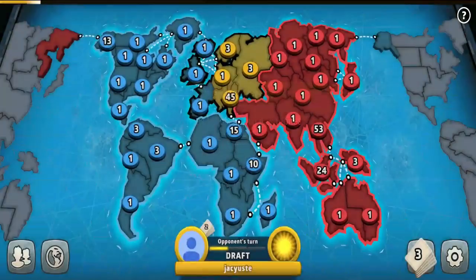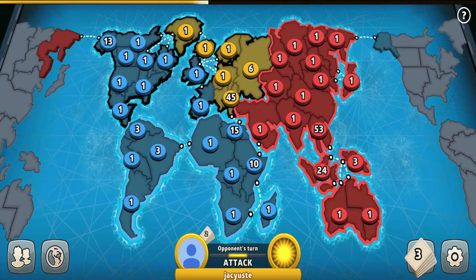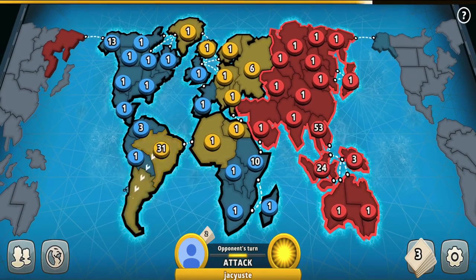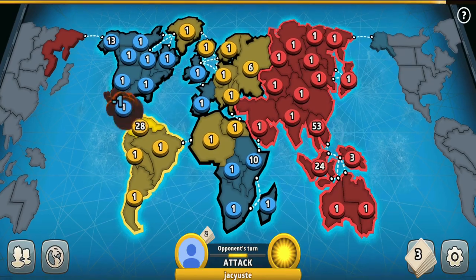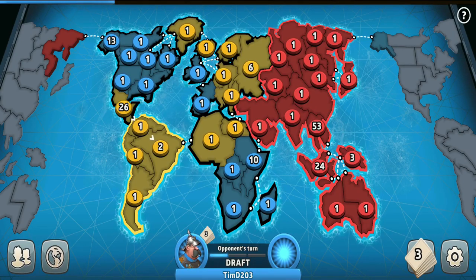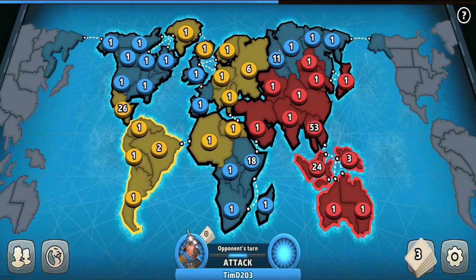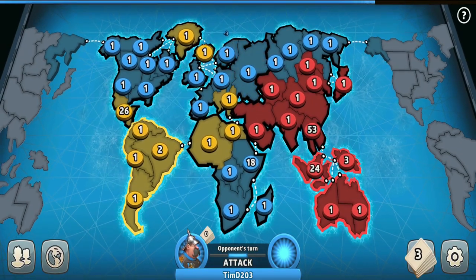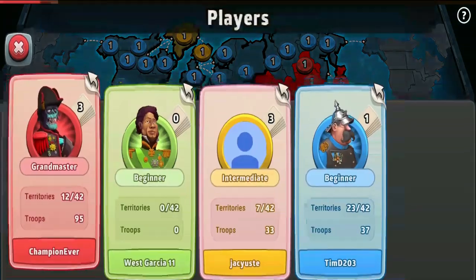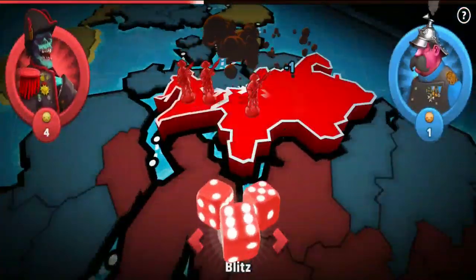I'm pretty sure the yellow player is mad, so do you know what he's going to do? He will crush blue and invade all of his continents. I'm enjoying my situation so much guys — what can be better than sitting in Australia watching the world burn? This is the Australia strategy I've been using, and it works 100% of the time. They probably don't even realize that I have the same amount of troops as both of them combined. So do you know what that means? I can take both of them out.